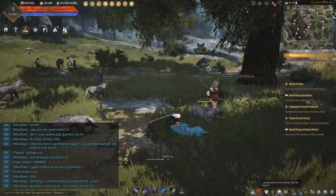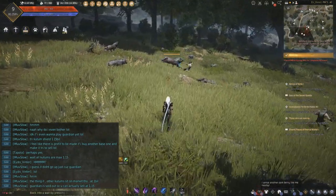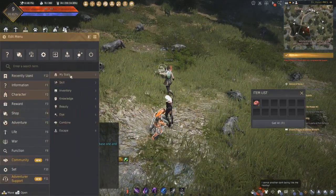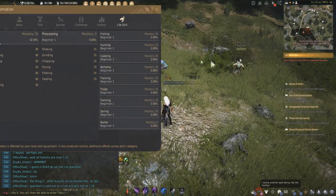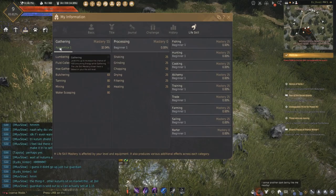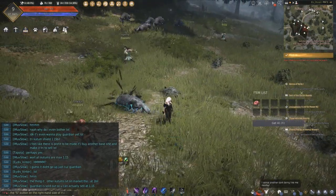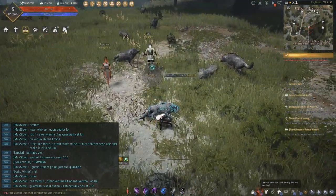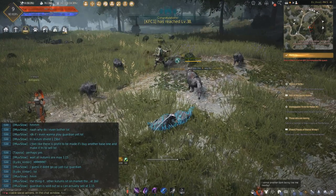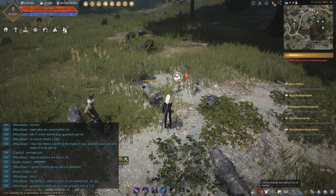This is the professional tutorial. Since it's that easy to set up this character — this guy started at zero gathering — look where we are now. We are at Apprentice 1. We already got to the green tier. The green tier means we get more stuff. Awesome. We're just gonna use up all my 100 energy and see what we got out of it.